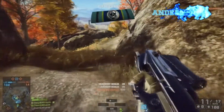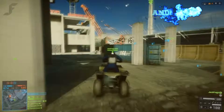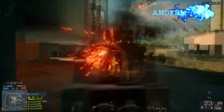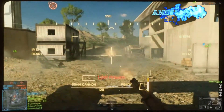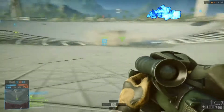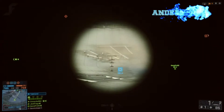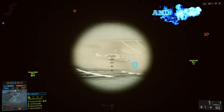Coming in at fourth place is Rogue Transmission, where I've had lots of fun. Battlefield 4 Rogue Transmission is a multiplayer map set at a large observatory in China. The map allows players to fight both on top of the giant antenna dish itself and under the dish as well. The main control points in conquest mode are located directly under and around the dish, accessible by both infantry and vehicles.